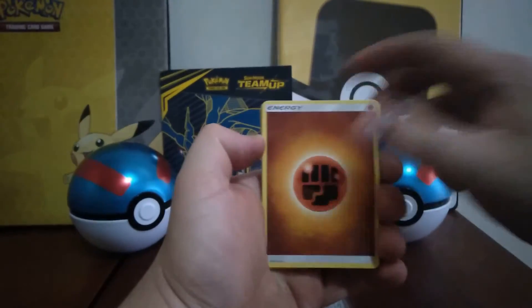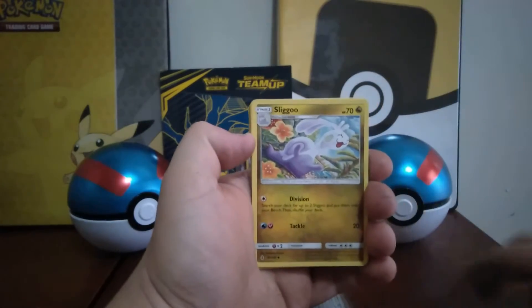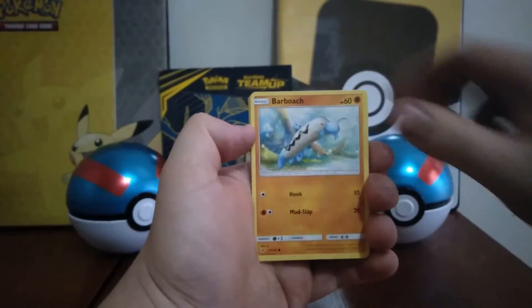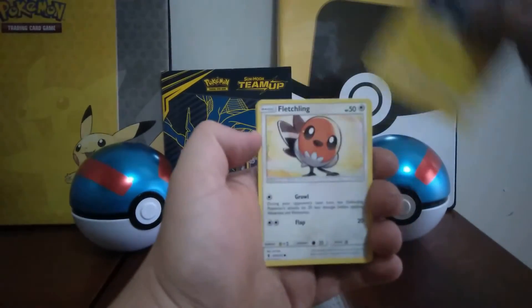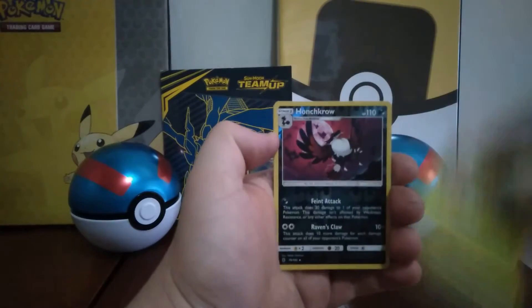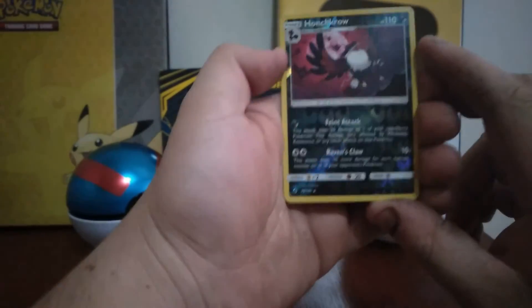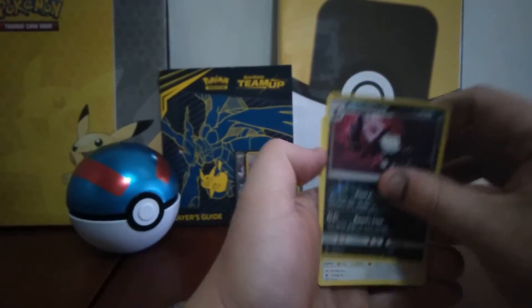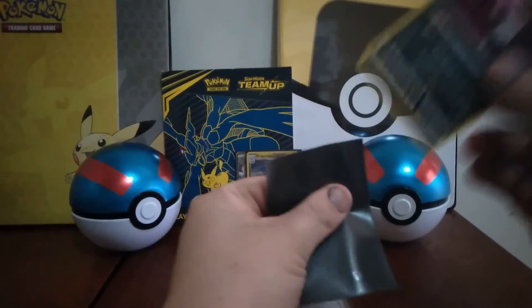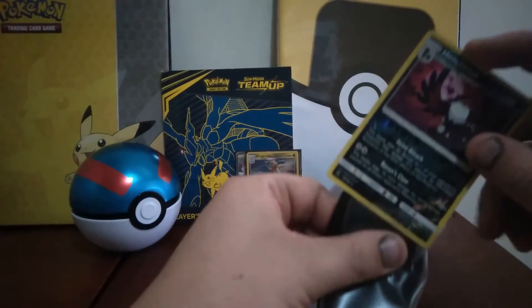Alright, I've got a Fighting Energy. Dewpider. Seadra. Multi Switch. Rockruff. Barboach. Alolan Geodude. Fletchling. Petalil. Hunchkrow Reverse, which is also a rare, which is very good. My regular rare is just a Talonflame. So we're not doing too badly.